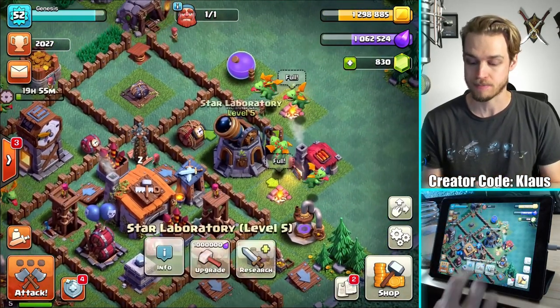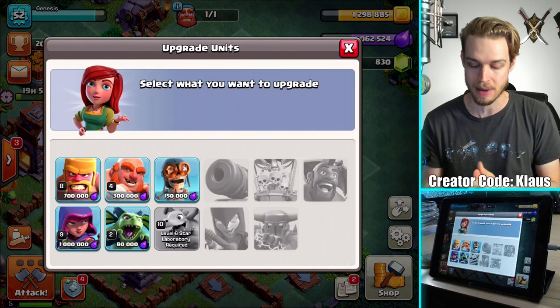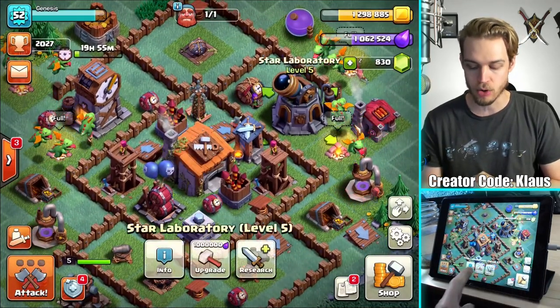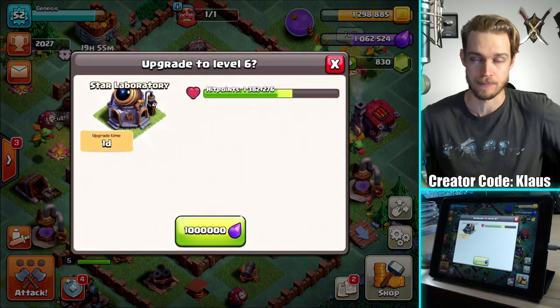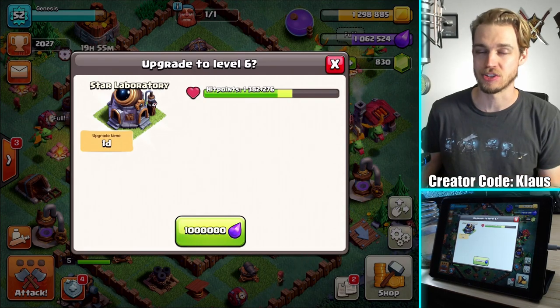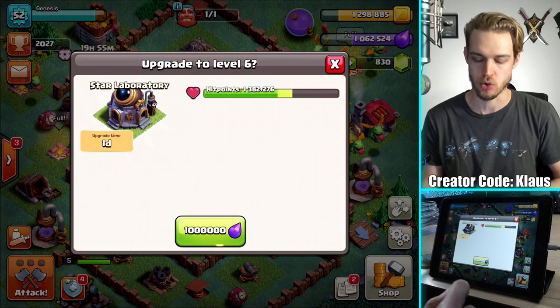I want upgraded Baby Dragons. That's been my focus this entire time, because I believe they're the best and most fun troop to use in Builder Hall. So I'm going to be upgrading the Star Laboratory — it's 1,000,000 Builder Elixir. I've got 1,062,000. Perfect number. It's a one-day upgrade. Let's do this — 3, 2, 1, BAM.